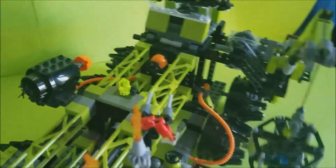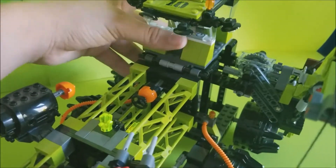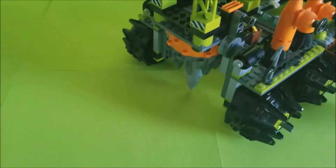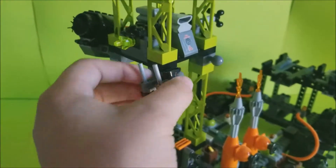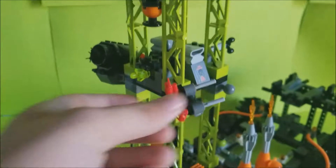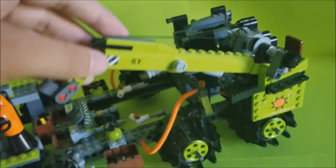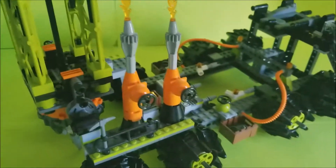Now I'm going to show you the main function of the set. First, you have to pull this little part out. Then you make that go all the way up until that drill hits the ground. You kind of move that back, and boom — you've just created a stationary tower. It's very large. The pin you remove is what keeps it attached and prevents it from shaking.